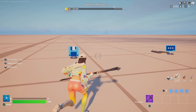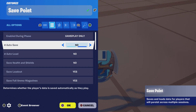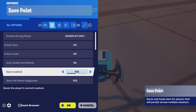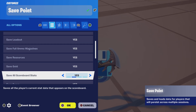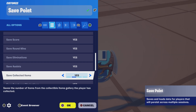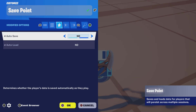Let's first start with the save device. I have it set to gameplay only. Auto save is off. Auto load is off, and so forth. You can adjust this whichever way you like.